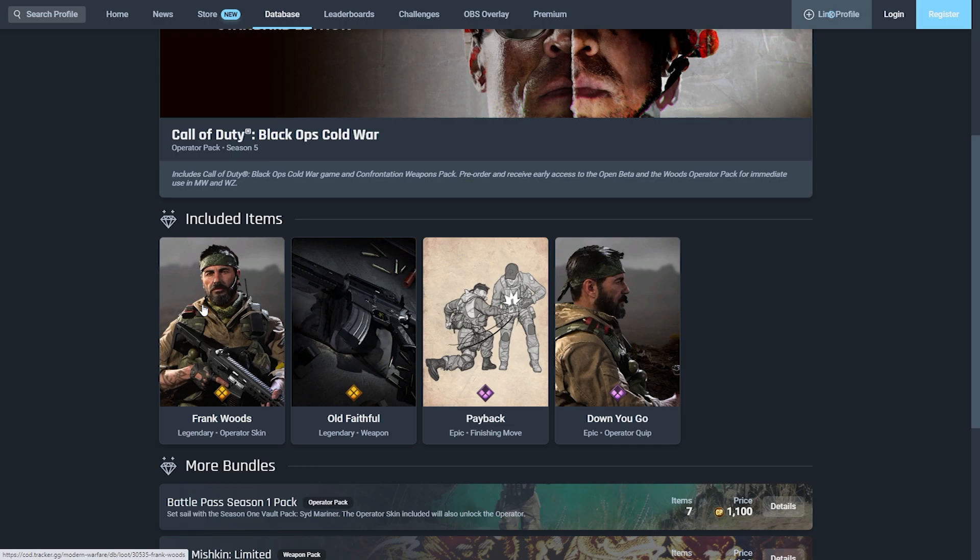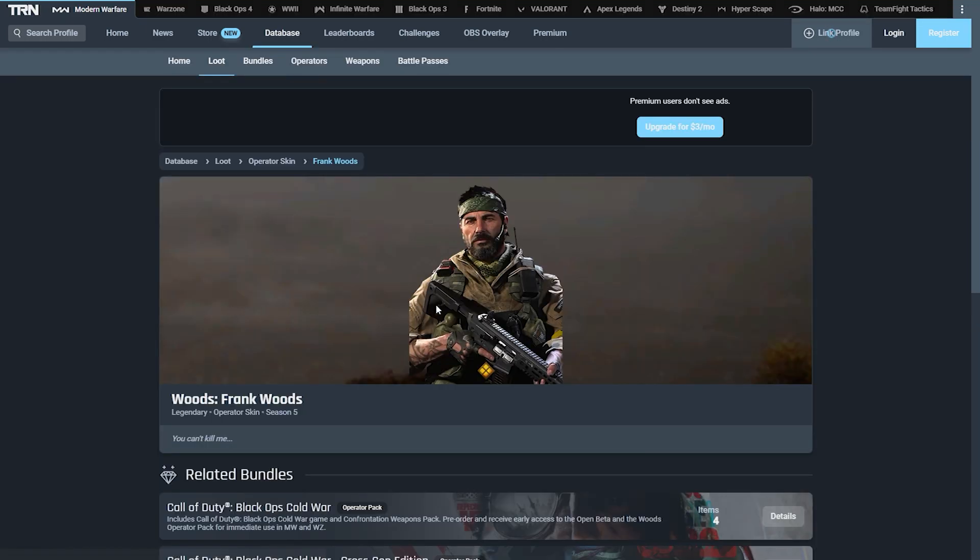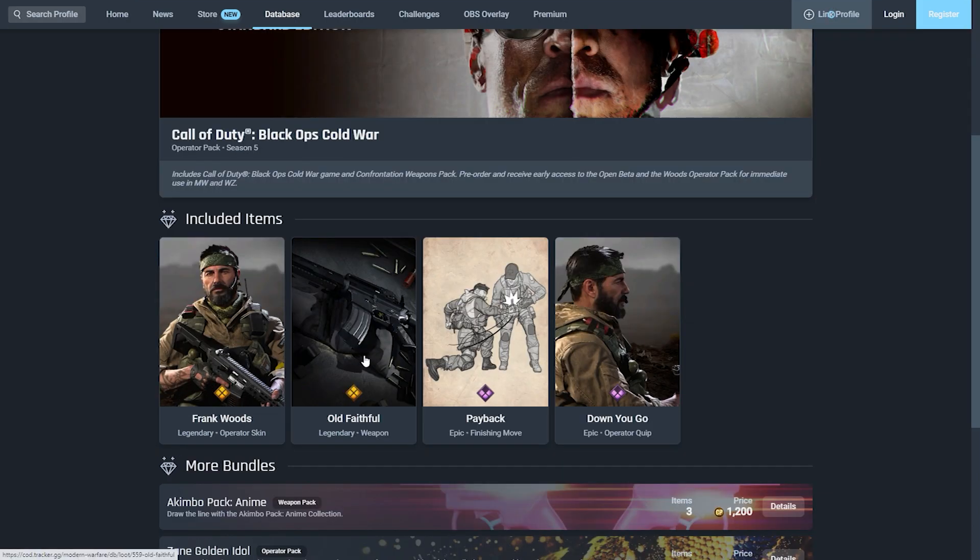The first item you get is a legendary skin — the brand new Operator Frank Woods. As soon as you purchase this, you'll be unlocking the character. His description is literally 'You can't kill me.' Pretty cool. This is for Season 5.